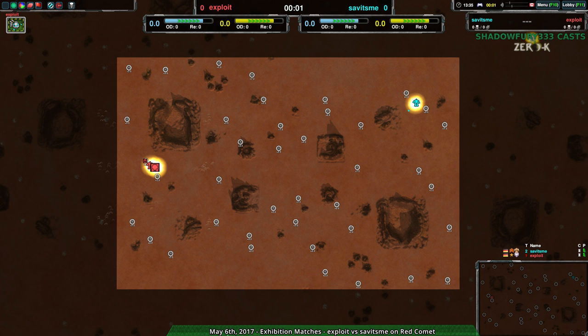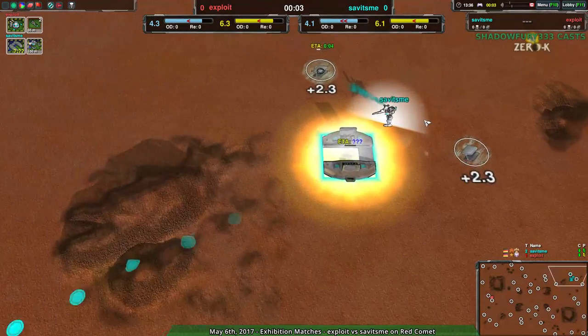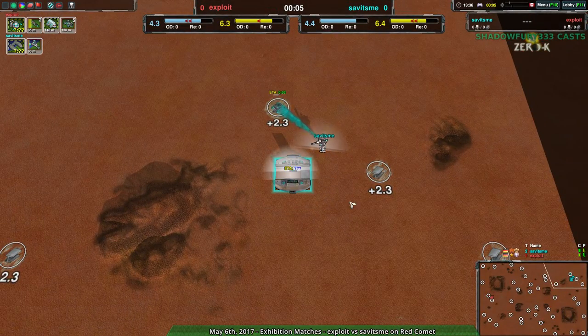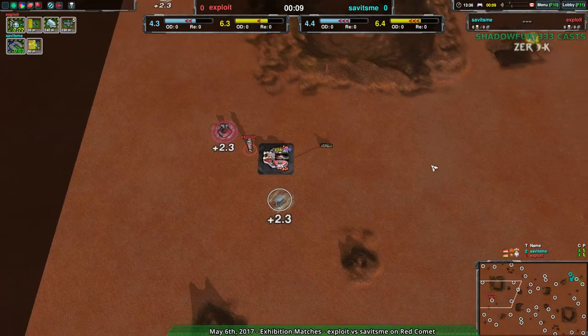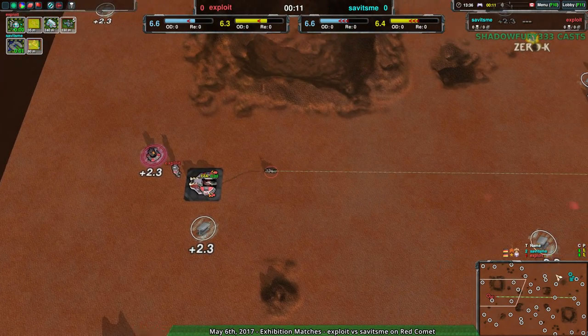Welcome back, ZeroK fans, to Nanolay the Zedon. I remain your host, Shadowfury333, and this next match is going to be considerably simpler than the last one. It's going to be a 1v1: Savage Me against Exploits. Savage Me is going for the Hovercraft Factory; Exploit, on the other hand, going for the Light Vehicle Factory, starting out with a couple of darts. Fairly typical start.